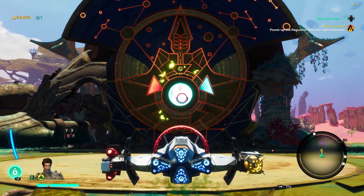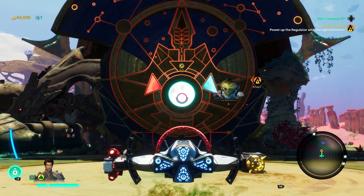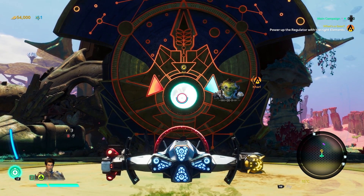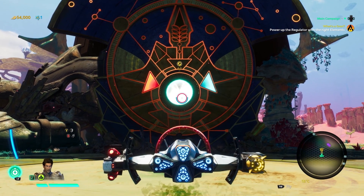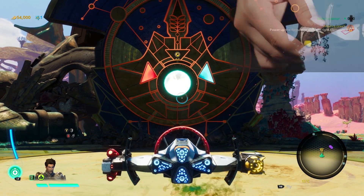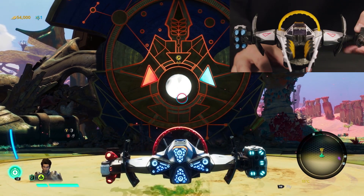We need to try something else. We must be doing something wrong. Keep switching up your weapons — maybe a different combination will work. The Spire seems to be reacting to our weapon. We will need two types of weapons to solve this puzzle: an ice weapon and a fire one.